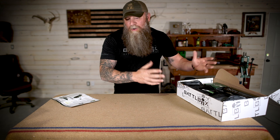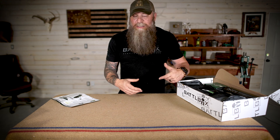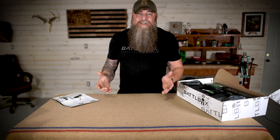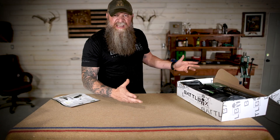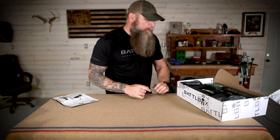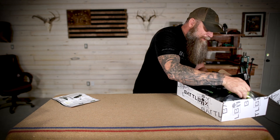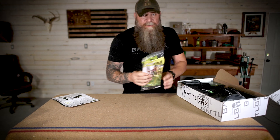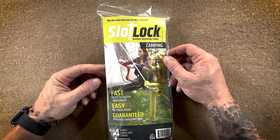We've all been there — you're trying to stake out something, be it a tarp, a tent, any type of shelter or covering. The stakes just don't cooperate. They're bending, not holding in the ground very well. You're not able to tie a proper knot and get really good tension because it keeps pulling the stake out — sandy, rocky, doesn't matter. So the first item in the basic box is these slot locks right here. Here's the packaging: fast, easy, and guaranteed. Virtually indestructible, it says.